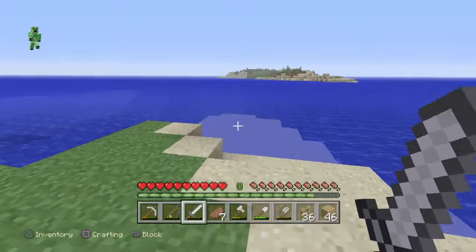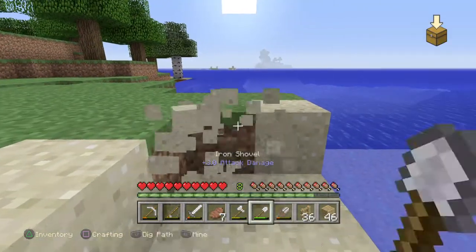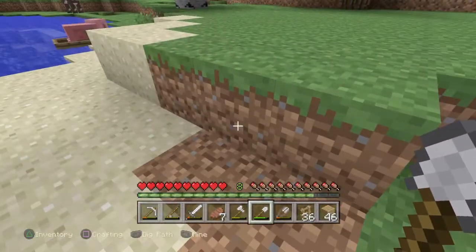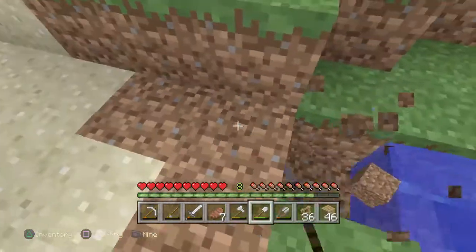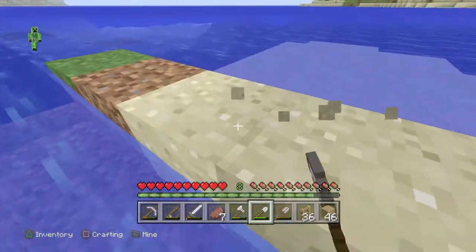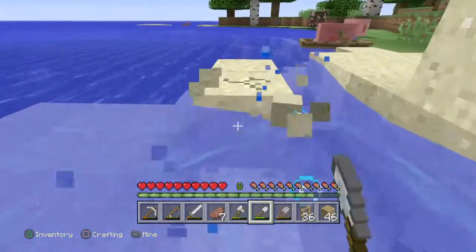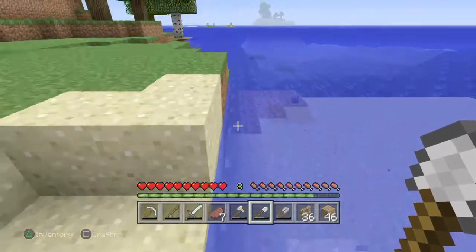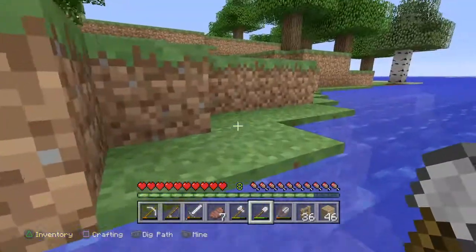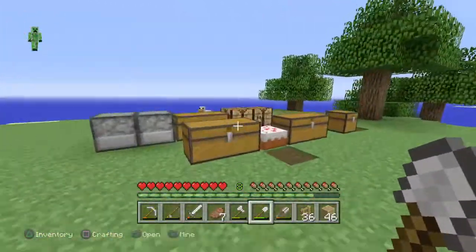Today we're going to go ahead and start building something — a nice little boat dock, because why not. I feel like we do need one. It'll look nice for all of our boats because we're going to be using boats a lot in this world. That's the only way to travel; you can't walk and you don't want to swim all the way to another place. So boats are our main source of traveling, and we're going to build a boat dock.